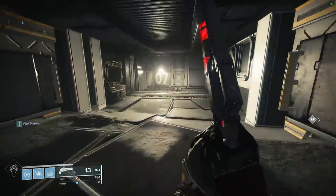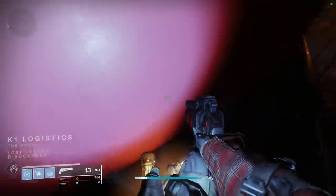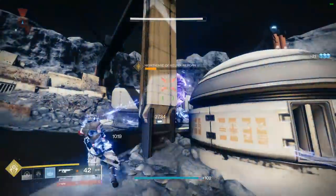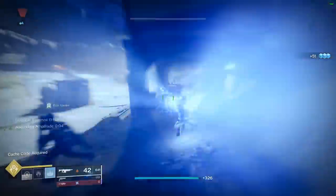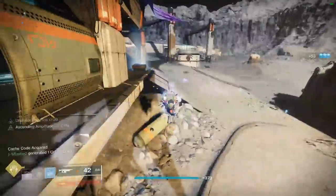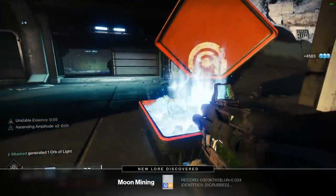Just play your way through this and complete it — nothing special, no tricks, no gimmicks. There will be multiple Nightmare enemies that spawn, as well as a few additional enemies like Captains, but for the most part it's just kill the Servitor, get the cache code, and open it up to complete it. You won't get anything rare to drop, but it'll be completion towards the quest.